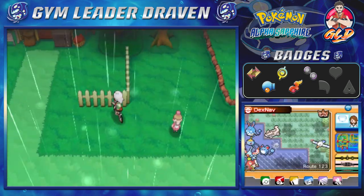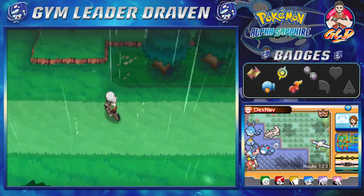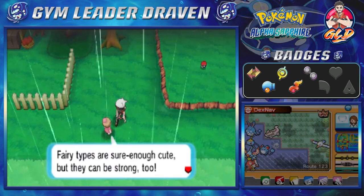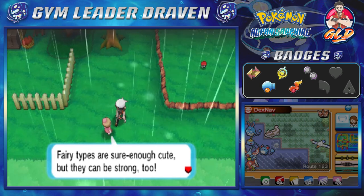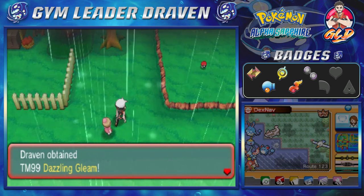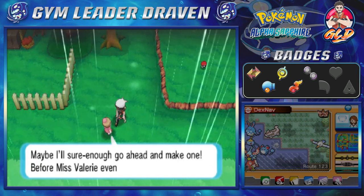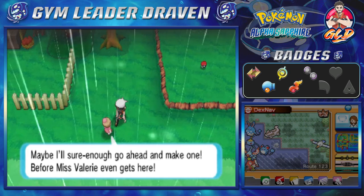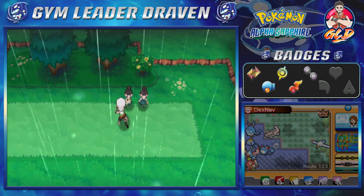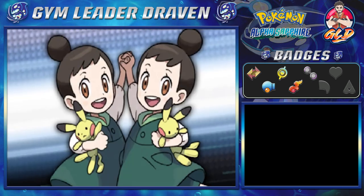There are definitely quite a few more trainers right here, so let's battle them all. A Fairy-type trainer says 'Fairy types are cute but they can be strong too — I bet you already knew that!' We get ourselves Dazzling Gleam, one of the most powerful Fairy-type moves. There's no Fairy-type gym in Hoenn apparently — she mentions a Miss Valerie might make one. I wonder who Valerie is — maybe we'll find out soon.